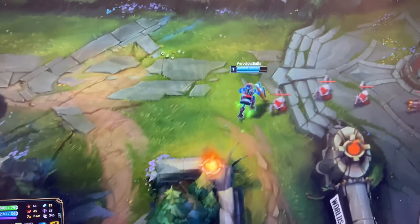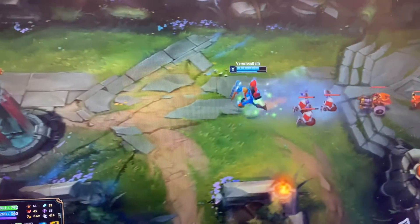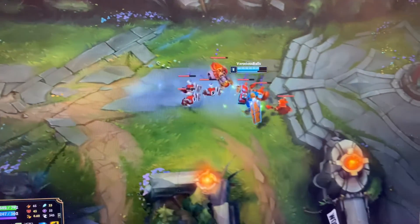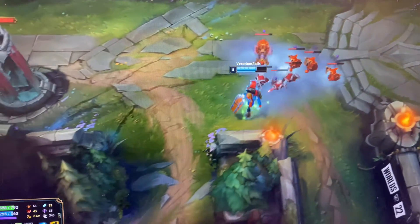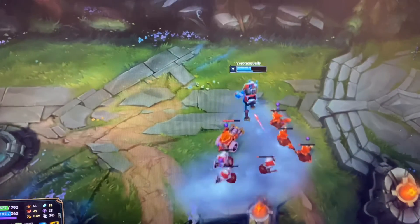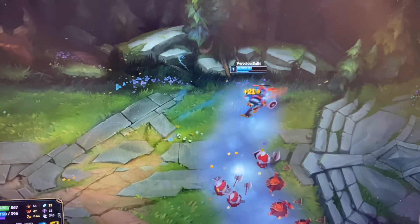Come around here. Make sure you're popping all your potions. Continue to Auto. You don't need to walk too far up where you're going to take tower hits — you see how I'm just staying real close in between the two towers here.